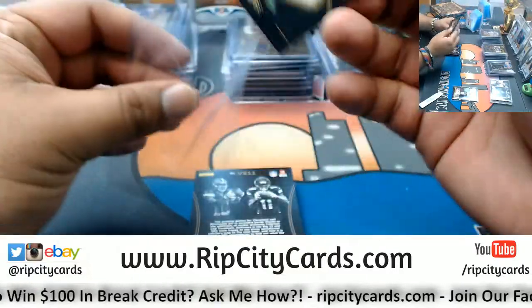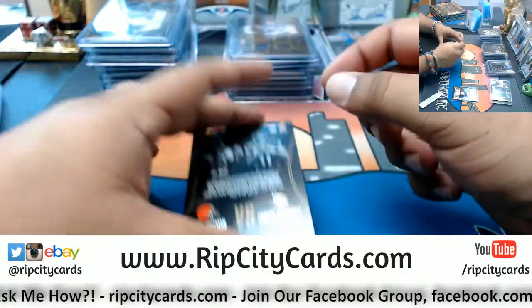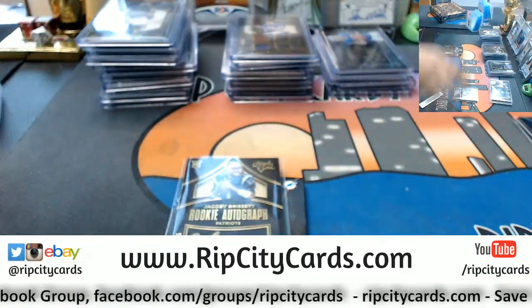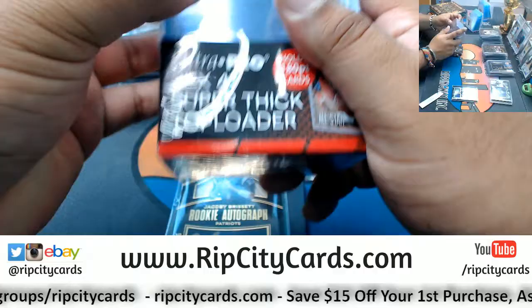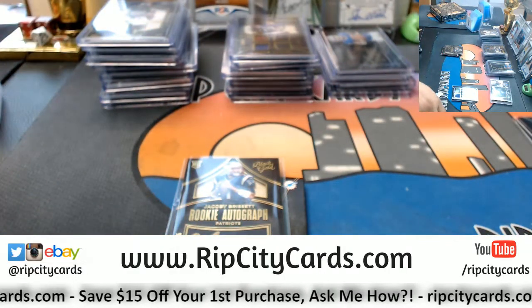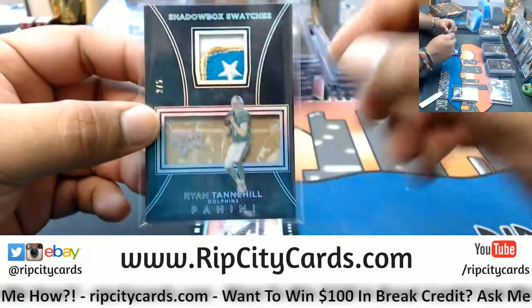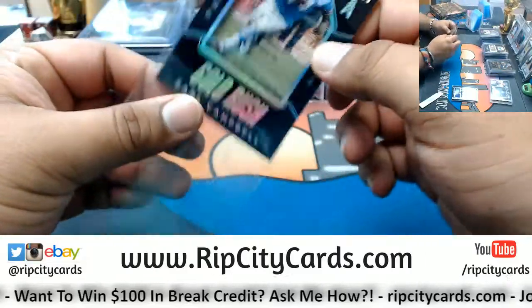Matt Forte to 225, Jets. Got a dual relic here that we need to random — Corey Coleman of the Browns and LaQuan Treadwell of the Vikings, numbered to 49. Got Jacoby Brissett to 225, Patriots rookie auto. Need some top loaders — running through these 180s quick. This one I hate the guy, but that's a sweet patch — number two out of five, Ryan Tannehill of the Dolphins, three-color patch, super sweet. Earl Campbell to 50 for the Titans, the Gold Rush.